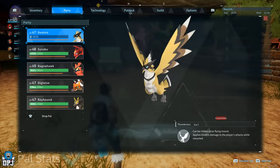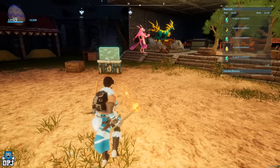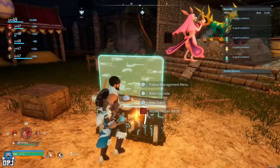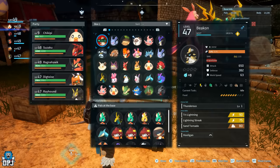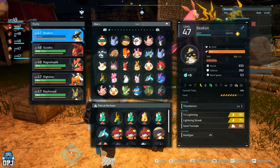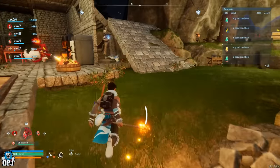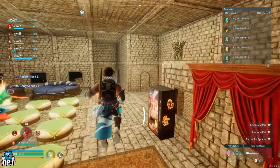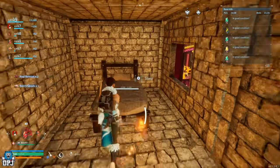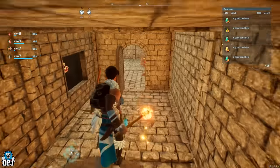Lastly, this may be more of a great tip than a glitch but it'll likely be patched. If your pals get hurt to the point where they need to be in the Palbox for 10 minutes to recover, you can instantly reset that timer by putting them in your party and then going to sleep. I tried this five minutes ago and it worked fine for me, though a friend on Xbox said it didn't work for him — it may need to be night time. But for me it definitely worked.